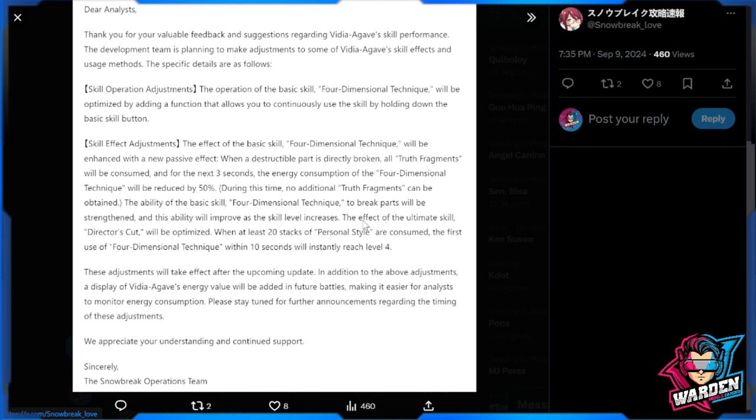For the ultimate skill, the effect of Director's Cut will be optimized. I'm not sure how optimized this is — probably bigger damage — but this one is kind of weird: when at least 20 stacks of Personal Style are consumed, the first use of the Four Dimensional Technique within 10 seconds will already reach level four. I think we have this already — I'm not sure, please correct me — this might already be built into her current ultimate skill.